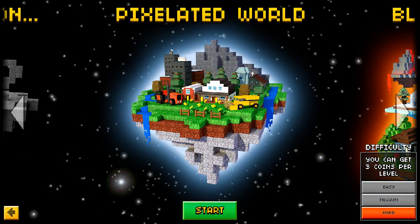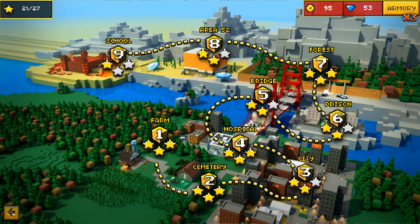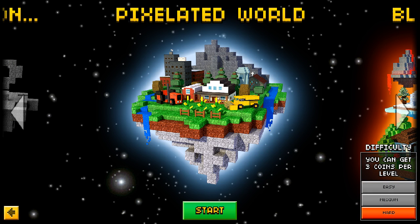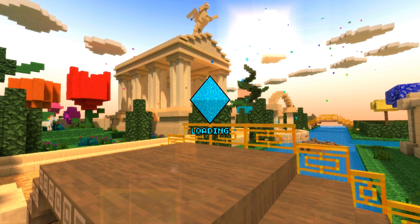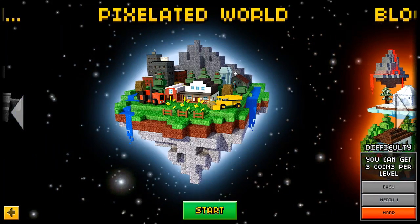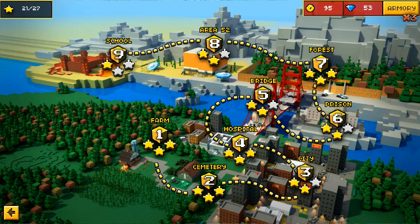And the cool thing is, when you finish a chapter, you always get at least 15 coins for each chapter. So for Pixelated World, you get 15 coins. If you do it on hard, that's 3, 6, 9, 12, 15, 18, 21, 24 — you get 27 coins for all of this chapter if you do it on hard.